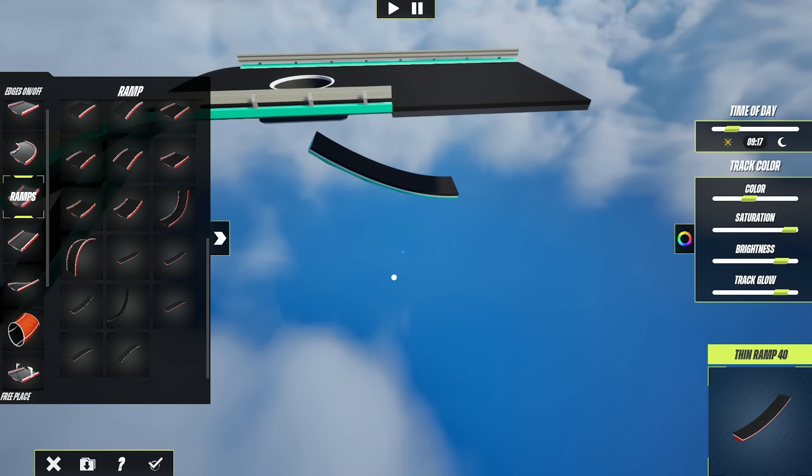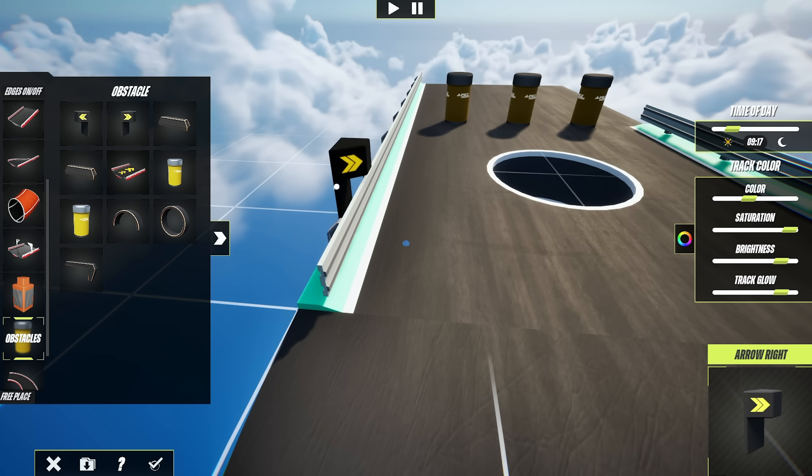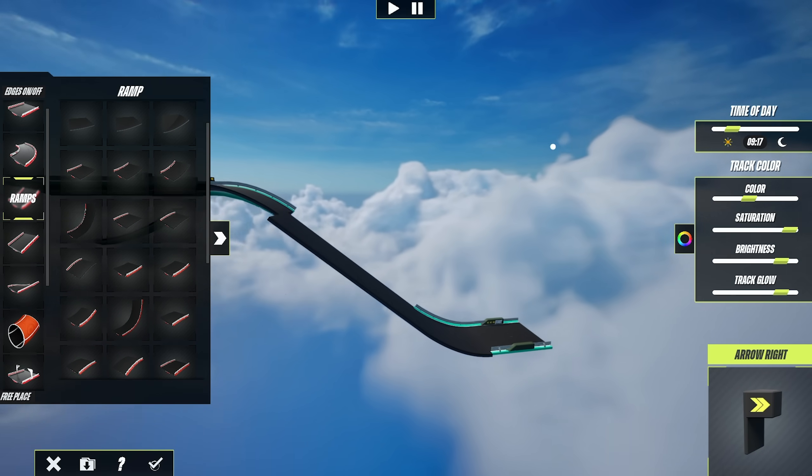I also moved these clouds into the track builder so when you're making tracks it looks ten times better. There will still be different scenery options to pick from when building maps, so you'll see more variations of that probably next time.